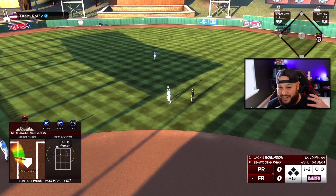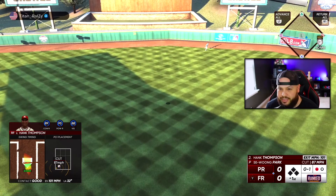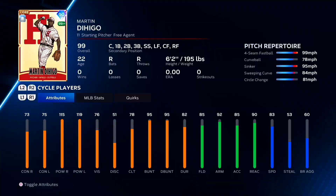There's the fastball just outside the zone. That's not a bad swing with the glare and everything — that has a chance — and it looks like it's gone! Hank Thompson gets the team on the board. This card is unreal — 115, 119 power.